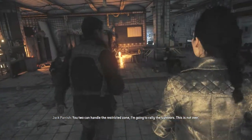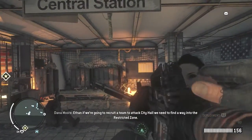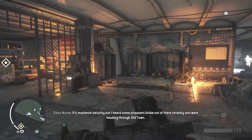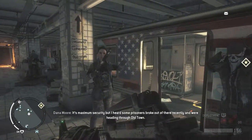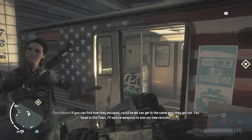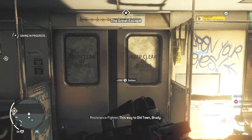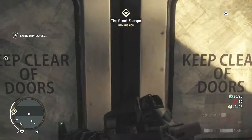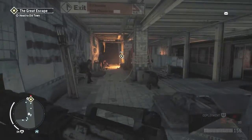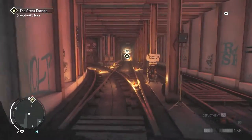You two handle the restricted zone - I need to rally the survivors. This is not over. Ethan, if we're going to recruit a team to attack City Hall, we need to find a way into the restricted zone. It's maximum security, but I heard some of the prisoners broke out of there recently and were heading through Old Town. If you can find out how they escaped, we can get in the same way they got out. Head to Old Town. So the Great Escape - we've got to head to Old Town and find out how they got out of the prison.